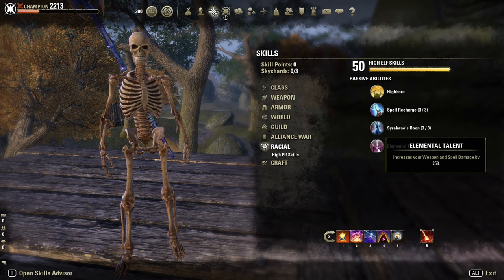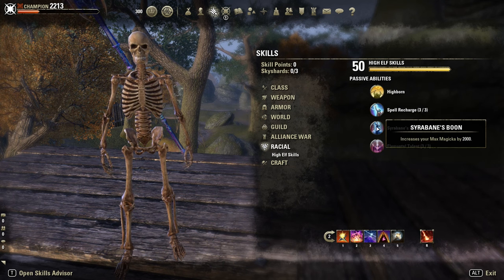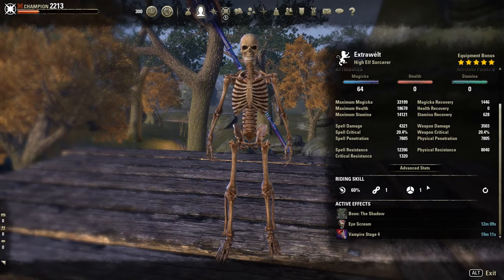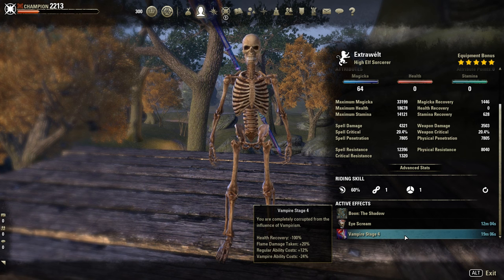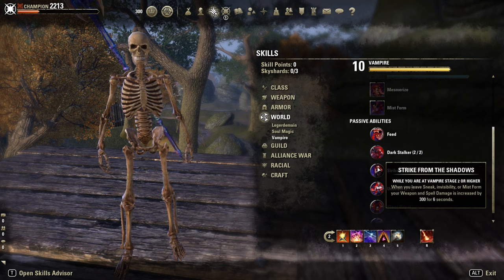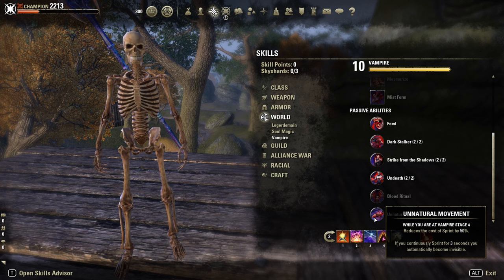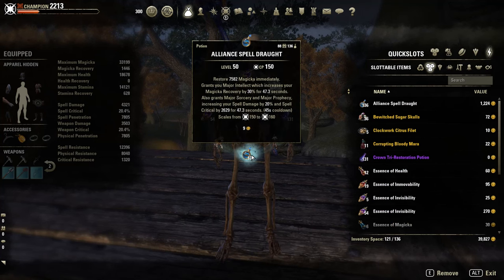Race: High Elf. Khajiit would probably be best in slot, followed by Dunmer, and then High Elf. Mundus: The Shadow. Ghastly Eyeball. Vamp Stage 4 — mainly for the passives: Strikes from the Shadow for 300 more spell damage, and Unnatural Movement so I can go into sneak. And potions: the normal Spell Power Potions with Magicka, Sorcery, and Prophecy.